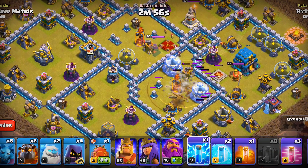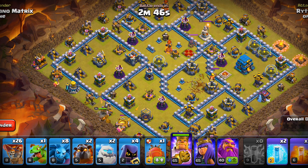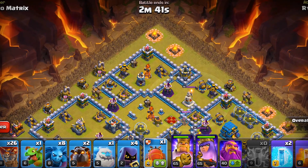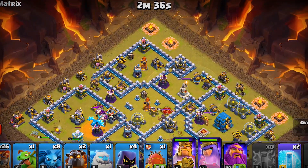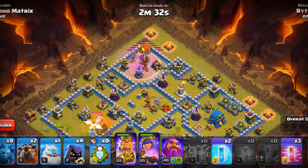Let's charge the heroes. We will use the king and one super barbarian for funneling, another one here. We'll deploy the queen and the ice golem — the queen will remain on the outside. The enemy CC will be drawn so we will poison that. The next phase can begin — we'll deploy the blimp, open it manually, and erase the whole compartment.